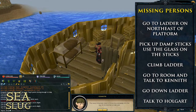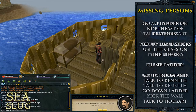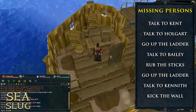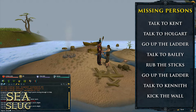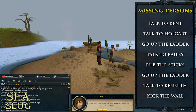Then head down the ladder and go talk to Holgart and you'll travel to the island. Once you arrive there, you'll find Kent there with a lot of broken ship and stuff. Talk to him and he'll explain how he went to get help but knew his ship wasn't seaworthy and didn't want to risk his son's life, which is in a way a good thing.